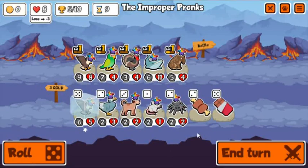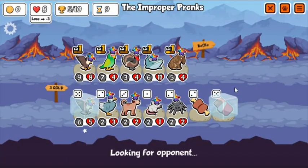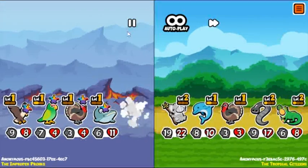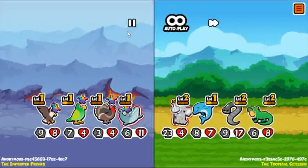The Eagle level up doesn't really matter too much. The main things I actually want to level up are going to be the Tiger and the Turkey, because the Tiger will affect two things when the Whale dies. So that's the most important thing to level up. Unfortunate Dolphin Snipe there, but it did spawn an Octopus.